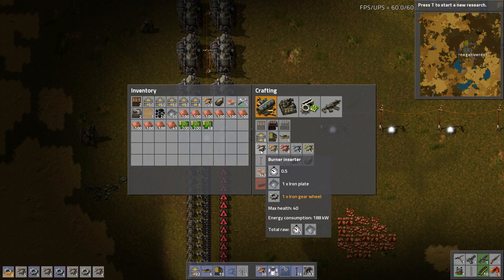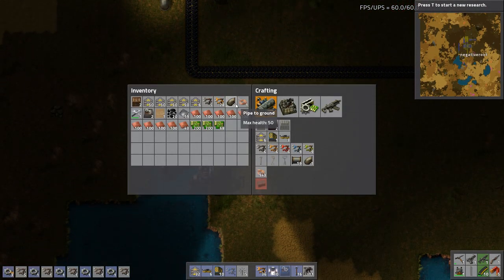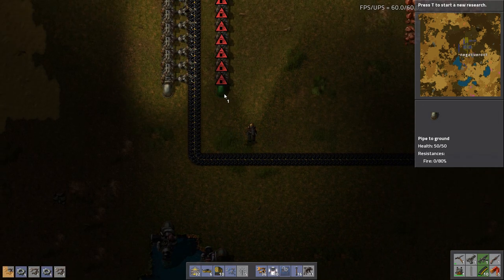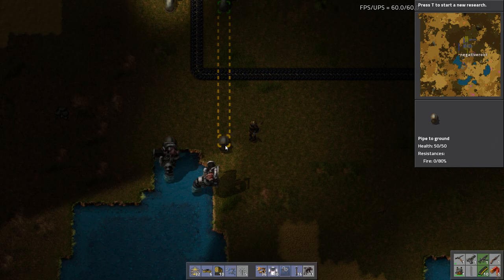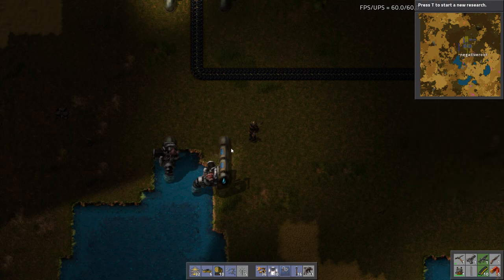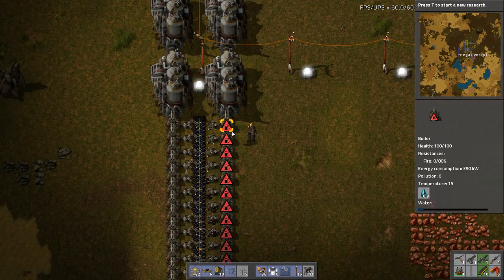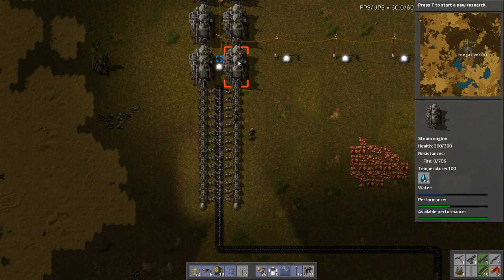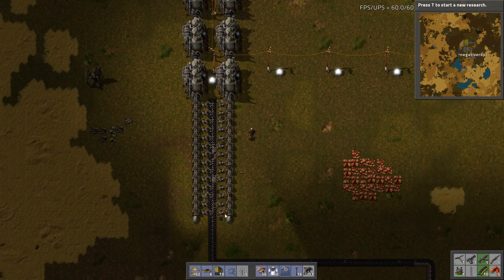We're also going to need 14 burner inserters. Now we need to get some water. Oh, that's going to work out perfectly. We just need a few pipes here. Just need our burner inserters. And there we go — we have upgraded our power plant to 10 megawatts now. We've just doubled our power, and this will do its thing.